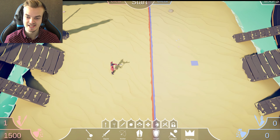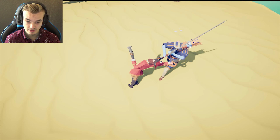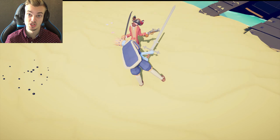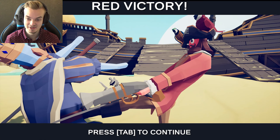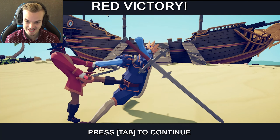Let's see how strong he is against something like a king, because they cost about the same — they should be very similar. It's a full-on sword battle. A king's sword is a lot bigger, but it doesn't seem to matter one bit. The pirate is so much better. He just kicked him in the end.